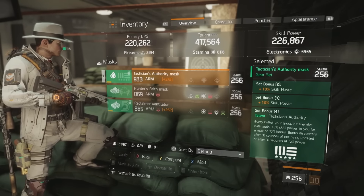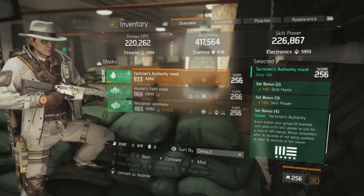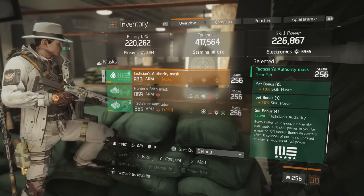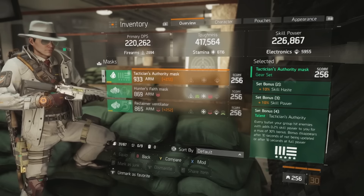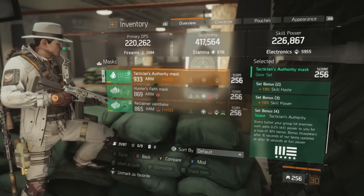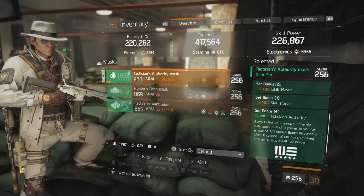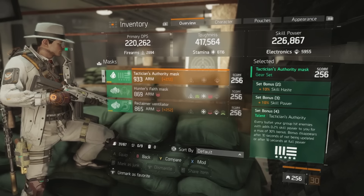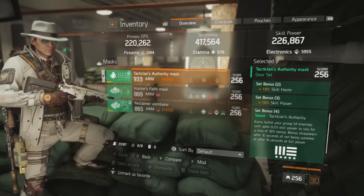A quick overview of the tactician's authority gear set: the two-piece bonus is 10% increased skill haste, meaning you can dish more heals faster. The three-piece bonus is 10% skill power, making all those heals stronger. The four-piece bonus adds 0.2% skill power per bullet you or your group lands on enemies, up to a max of 30% — the bonus disappears after 10 seconds of not being updated or after 10 seconds at full power. Your entire group landing bullets will make your heals stronger and decrease cooldowns by raising skill power.